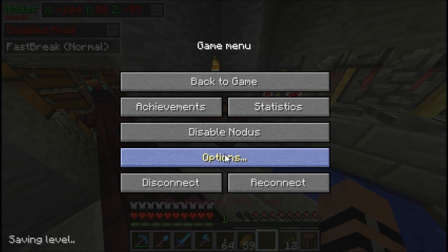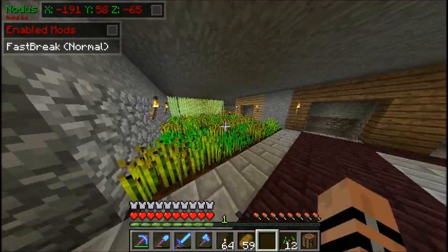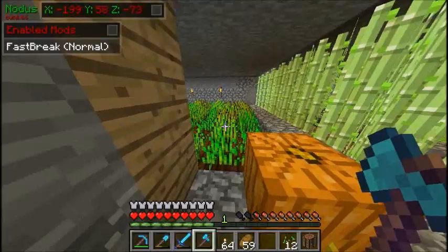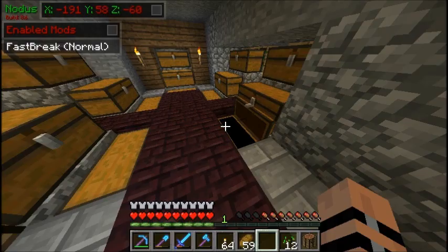We're going to go ahead and throw in a record here real quick. Turn down our sound. I'm going to show you some quick design choices I made over at the farm. You can see I replaced all the corner blocks with stone, because they don't grow on stone and I think the pattern looks really cool. They won't grow on the corners anyway, so I'm not really losing any spawn space. I made a ton more bread, so we won't be needing that for a while.